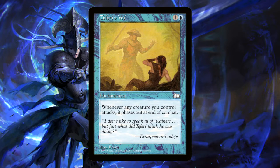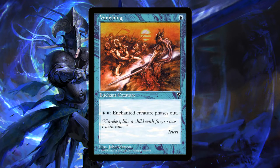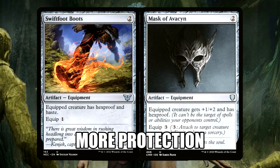Teferi's Veil says whenever a creature you control attacks, it phases out at the end of combat. This happens after damage, so Ramses strikes and then fades into the Shadow Realm. Vanishing is the last of our phasing cards and it's an aura for one blue mana. Enchant Creature — one blue blue, enchant creature phases out. We can do this at instant speed in response to whatever our opponents are doing.